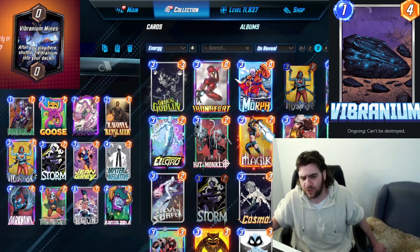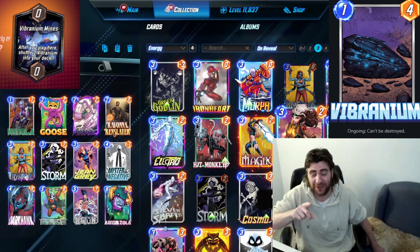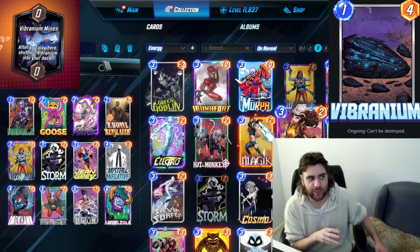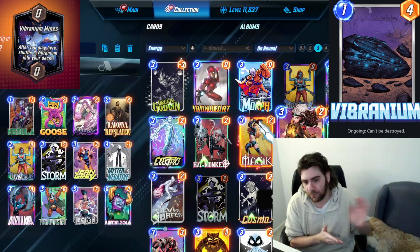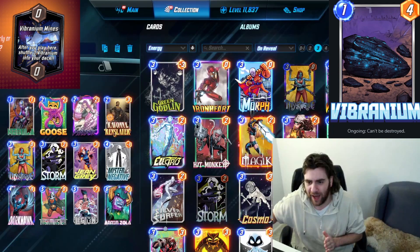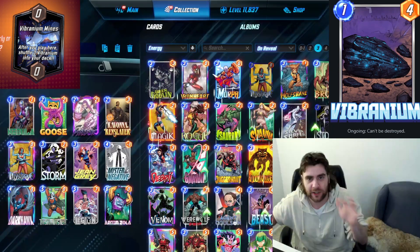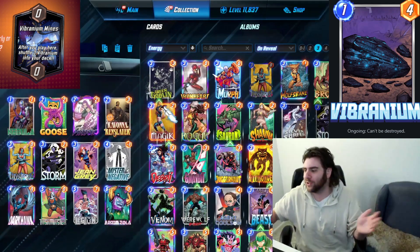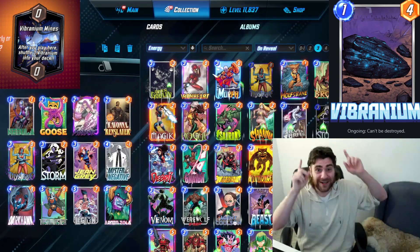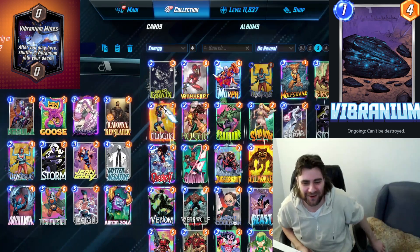One other thing I wanted to bring up: Rogue kind of seems like it's going to be a big card today — steal the ongoing effect from an enemy card at this location. This is going to be an important way to grab more Dark Hawks. There's an argument that Rogue should be in this deck, and on the final turn you also have the option to go Rogue plus Mystique — I think Mystique copies Rogue. Anybody want to let me know in the comments below?